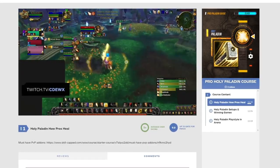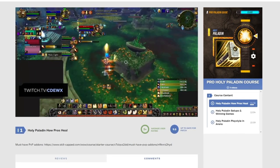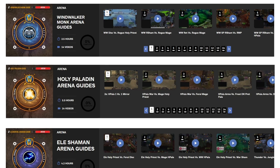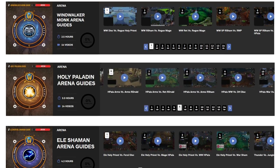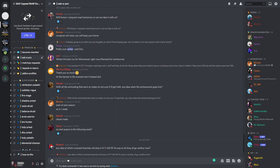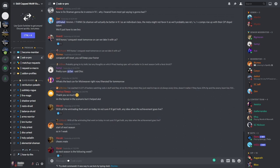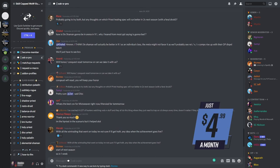There you'll find videos on how to heal, CC, use cooldowns, and exactly how to execute your playstyle to a standard that only the world's best players understand. In addition, weekly releases of arena commentaries allow you to keep up with the ever-evolving meta and learn how to take down some of the most difficult matchups. And if that wasn't enough, Skill Capped members get exclusive premium access to our Discord server where you can question our team of pros with anything you need to know, all from as little as $4.99 a month.